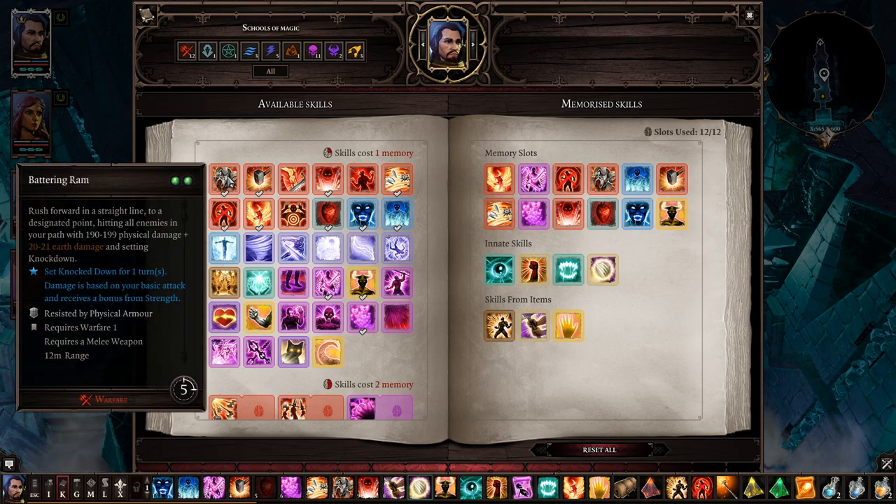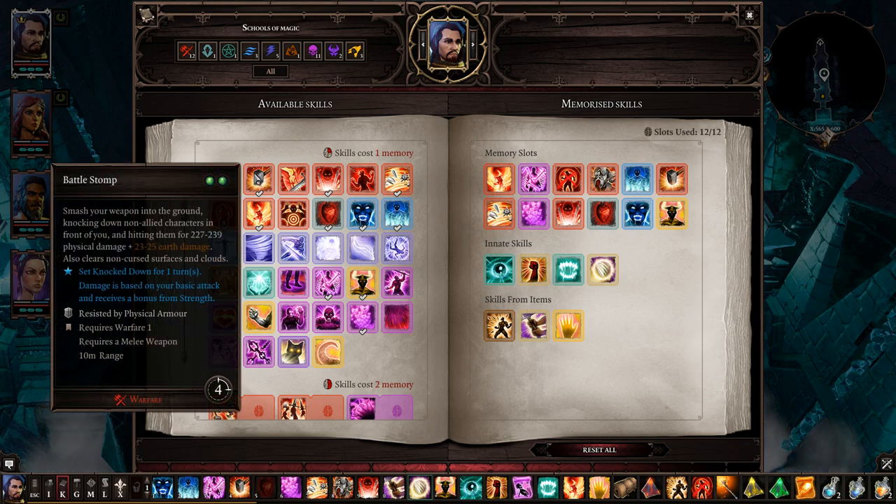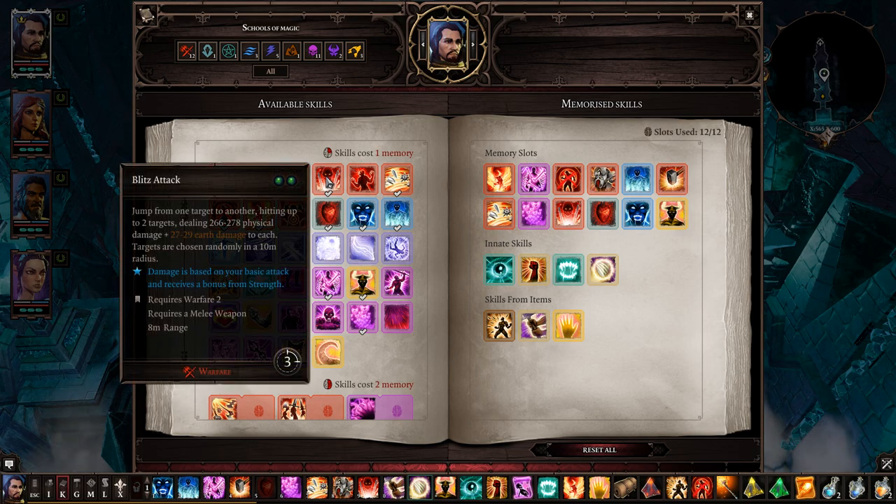Battle Stomp is like Battering Ram but different — it throws out a wave of damage in the direction you point. If foes have no armor you can knock them down, plus it clears certain areas — great crowd control. Blitz Attack: you jump to two foes and do damage. It's a great way to teleport to one foe and jump to another — if two are together you can set up a nice Whirlwind attack.